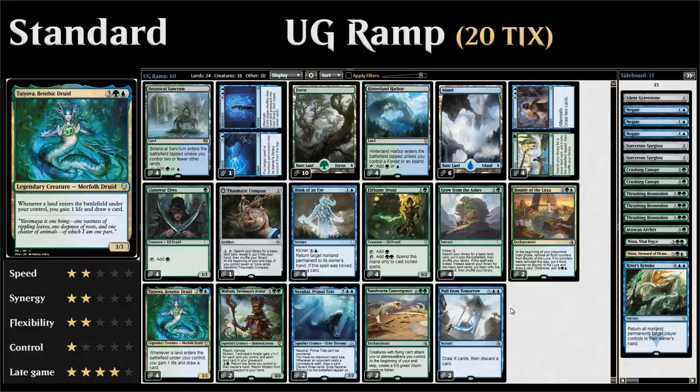Hello and welcome to another episode of Friendly Friday, a weekly series where we take a look at budget, standard, or modern decks. This week we're taking a look at a blue-green ramp deck in standard — a deck that's all about ramping and drawing cards. Let's take a look at the entire decklist.